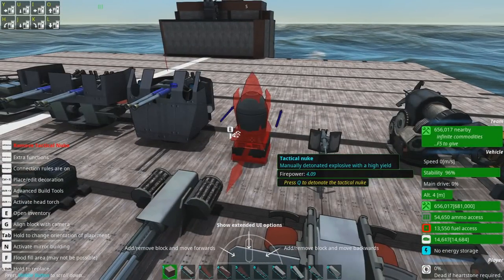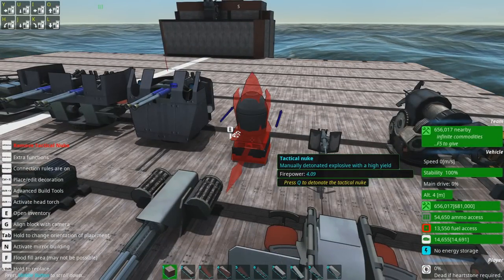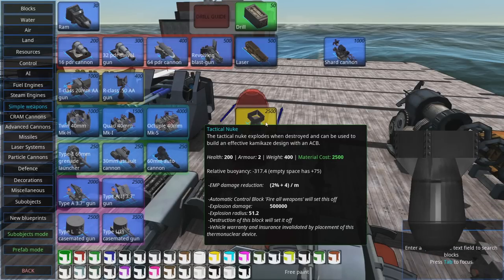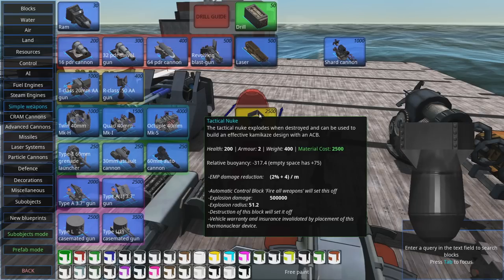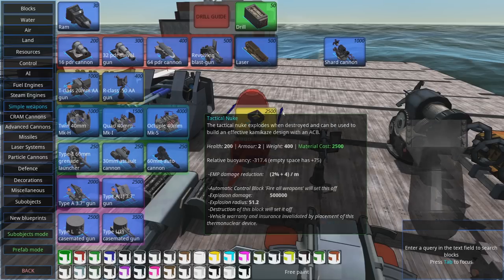Nukes do have some disadvantages, which is why they're just kind of mid-tier. Firstly, they're expensive — 2,500 materials. They're very heavy, so if you put them at the front of your craft you better make sure it has good pitch control, otherwise it's gonna flop forward all the time. It requires specific vehicle design knowledge, so it's not actually that simple to make one of these.